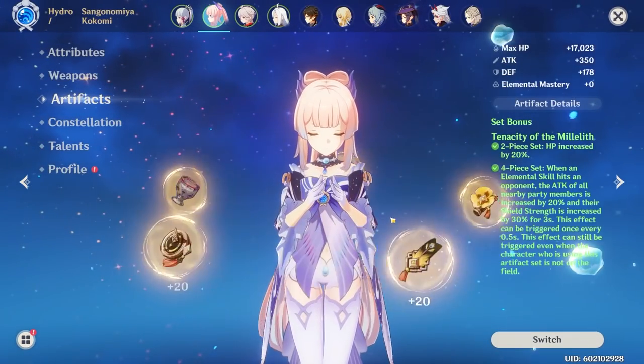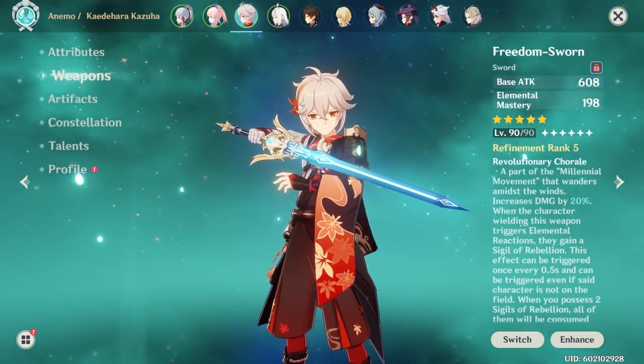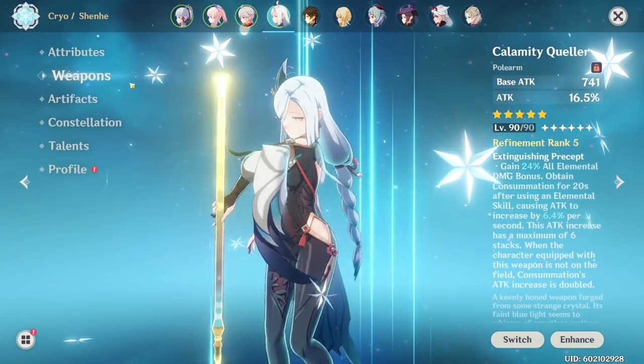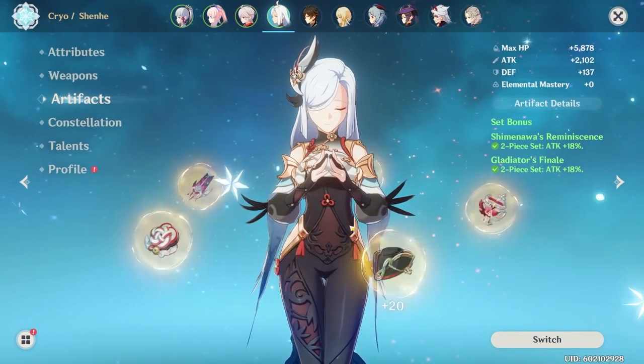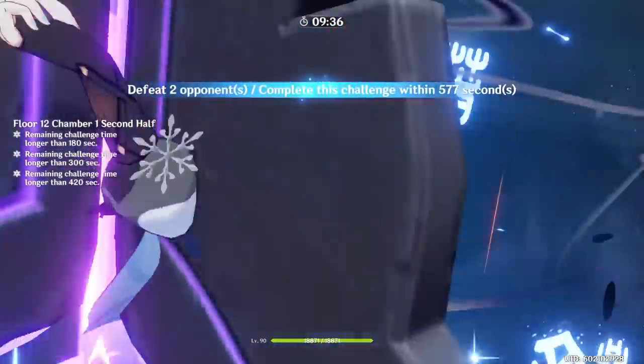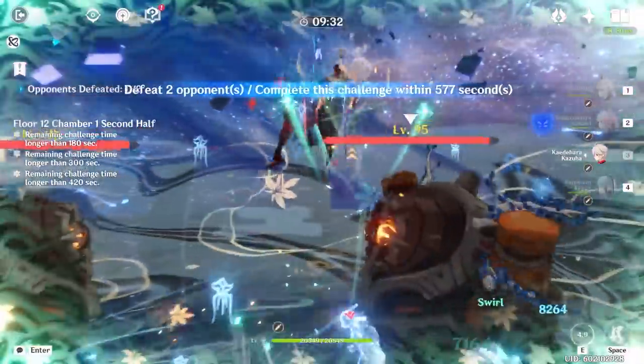In terms of teammate builds: Kokomi is pretty straightforward — Thrilling Tales and Tenacity of the Millelith. For Kazuha, Viridescent Venerer with Freedom-Sworn or Iron Sting. For Shenhe, Calamity Queller or other polearms with as much attack as possible. This team has been setting tons of world records and has been dominating everything since Shenhe's release.